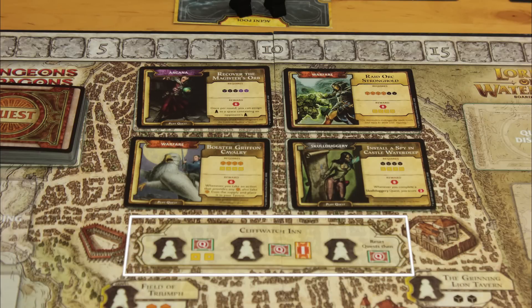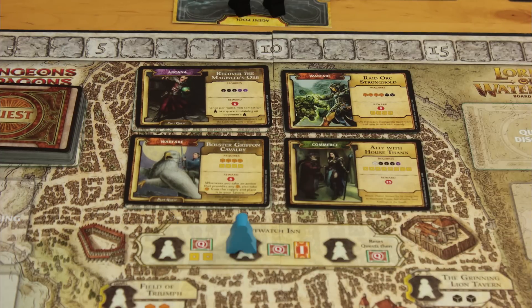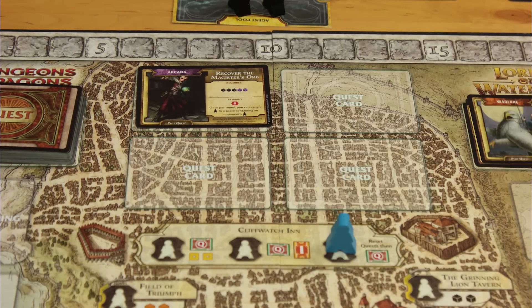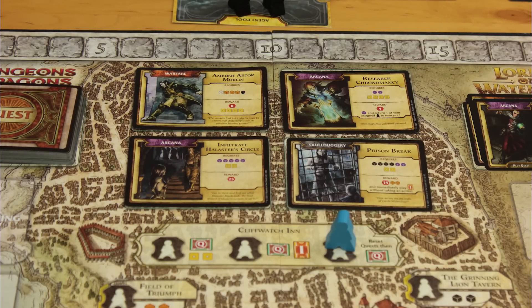You have three options at Cliffwatch Inn: take a face-up quest card and two gold; or a face-up quest card and a face-down intrigue card; or sweep all the quest cards, deal four new ones, and take one of those. You can place more than one of your agents at Cliffwatch Inn as long as there are spaces free, but the one agent per turn rule still stands.